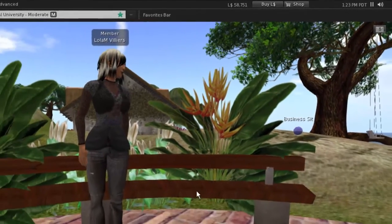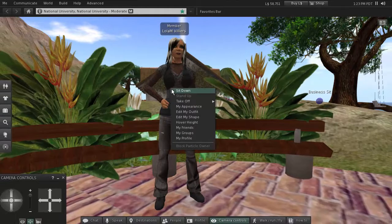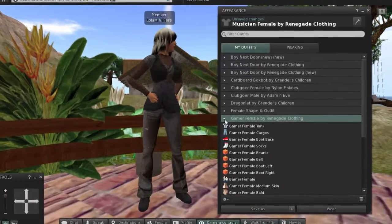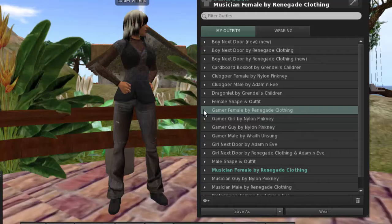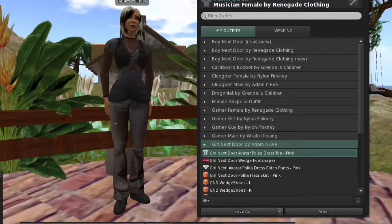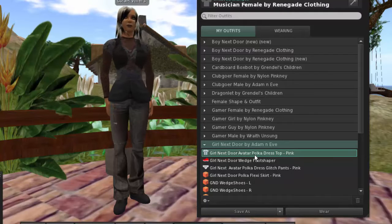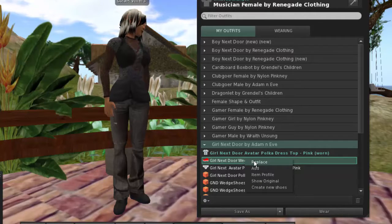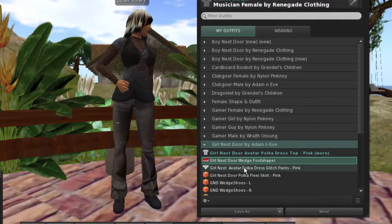The next thing you want to do is edit your appearance. You can do that by right-clicking and dragging down to 'Edit My Appearance.' The first thing that opens is the current outfit you have on — as you can see, Lola had on the gamer female outfit. If you want to change, simply select an outfit, open it up, and start right-clicking and selecting 'Replace.' Keep in mind that it takes a little while for these textures to come in.